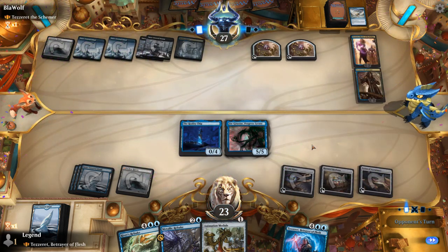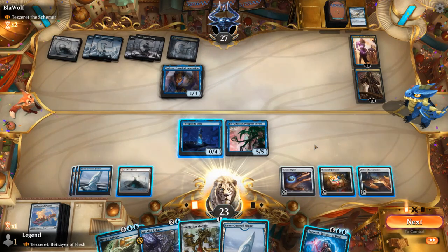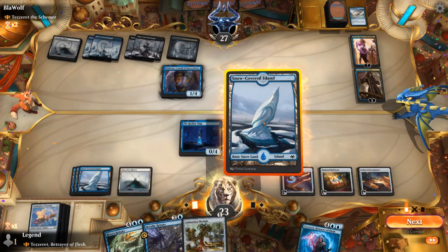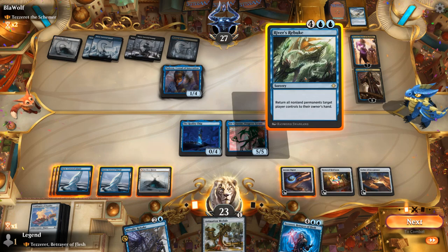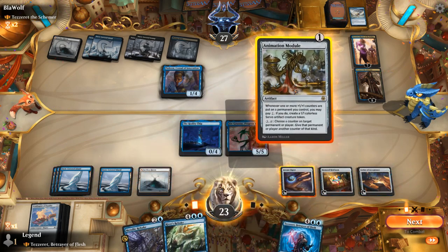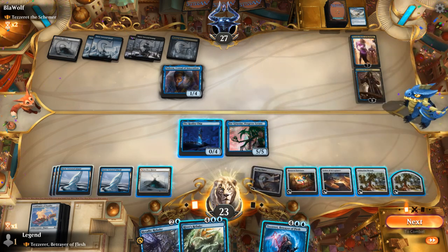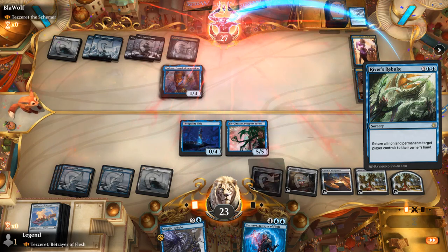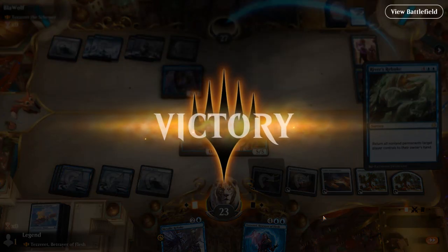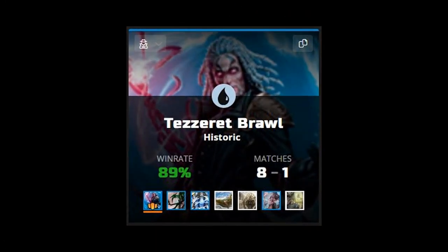Padeem also resolves. Ornithopter is on top. We have enough for River's Rebuke plus Metallic Rebuke — we're not killing any planeswalkers here, so that seems fine. We can even play Module since it's kind of free with Metallic Rebuke in a way. We bounce all their permanents, and the opponent concedes. The mana advantage with Jin-Gitaxias is going to be difficult to overcome. We got the better of the artifact mirror match.